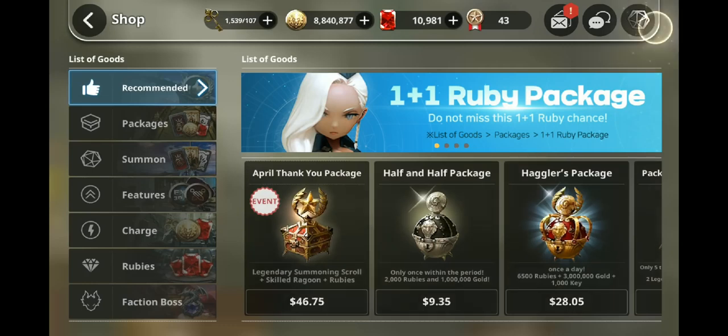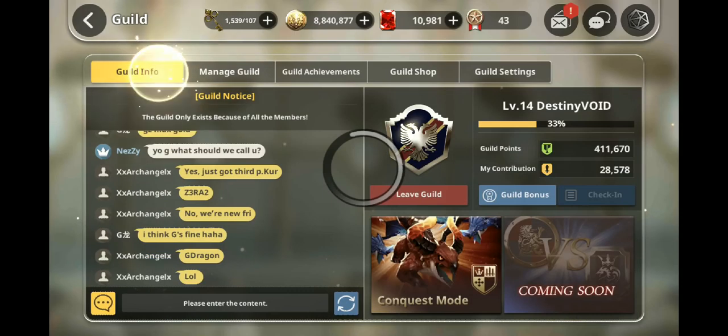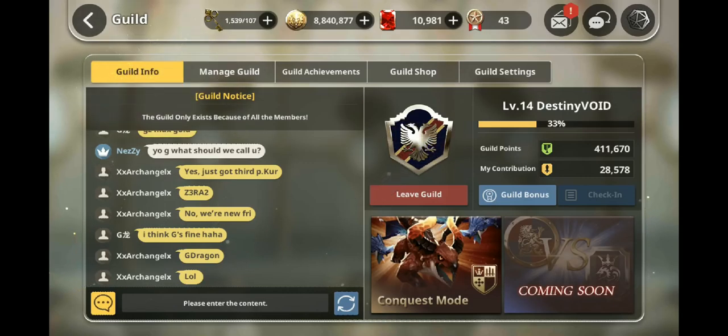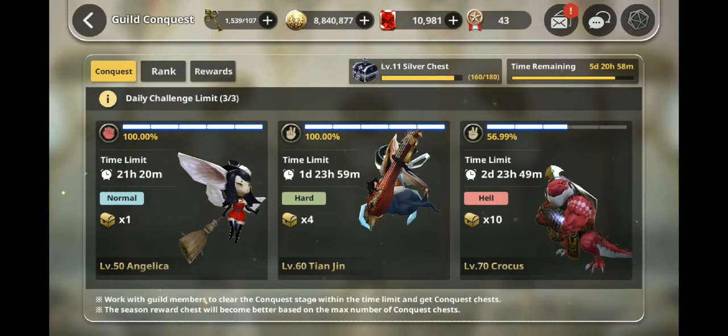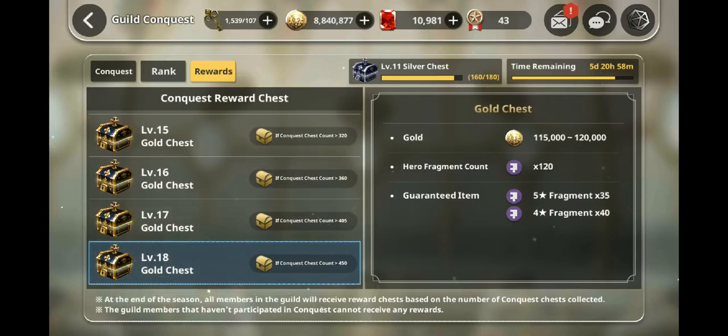Let's go over to the guilds. For the guild, I would suggest you guys check in every single day. If you're not the guild leader or guild vice, make sure you're checking in, buying your skilled dragoons which are available once a week, and remember to do conquest — it gives you a lot of rewards at the very end. The rewards are decent with 100,000 gold and a lot of fragments that you guys can get.